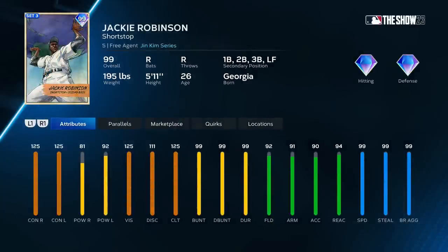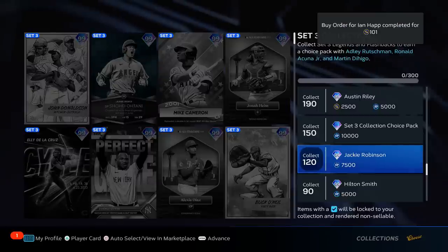We're looking at greatness — 99 Jackie Robinson. The whole right side of his attributes is at the same height, everything's maxed out except for power, which — who cares, I'm going deep anyway. 99 drag bunt, he can play the whole infield. Fielding is insane, 99 speed, 99 steal. S tier — I'm talking top of S tier, top three cards in the game right now. Jackie Robinson is the guy I'm most excited to get in Set 3.